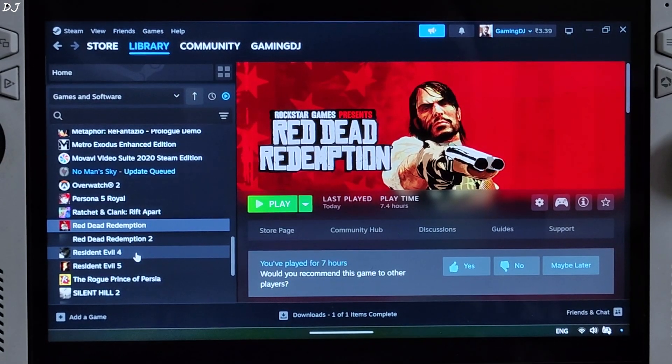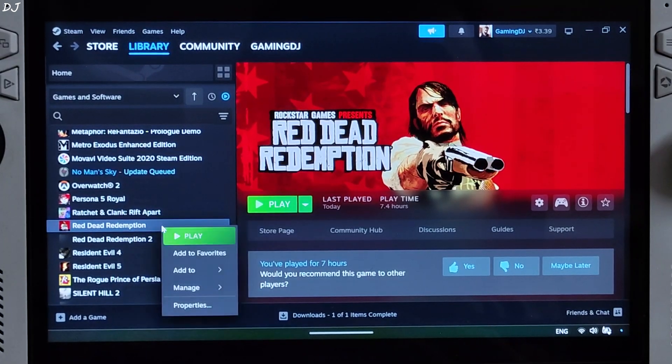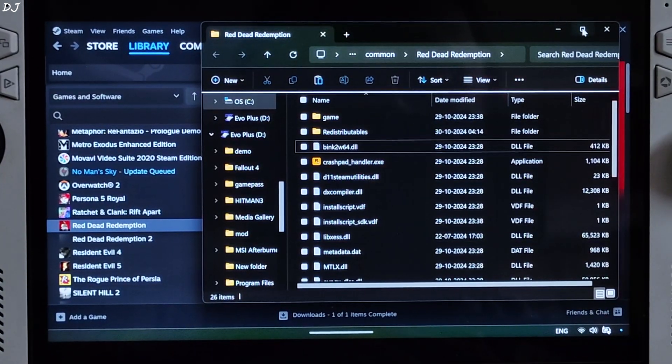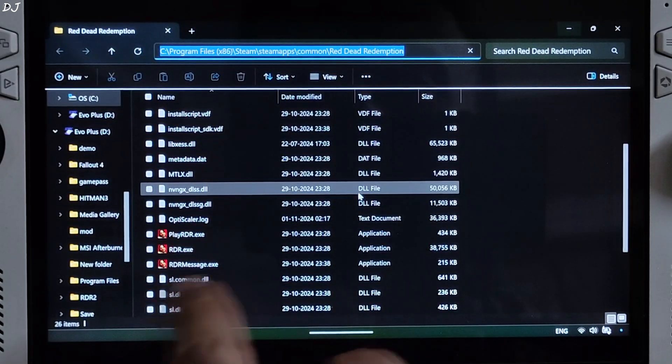Now I will show you the game's directory where you need to install DLSS Enabler. I own the Steam version of the game. Select the game in your library, right click, go to Manage, then Browse Local Files. This is the directory — copy it from here. There is the game executable file.